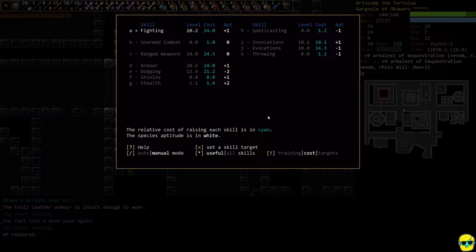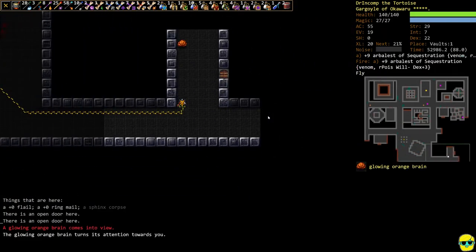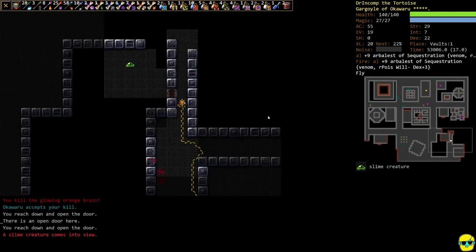Our fighting skill is now getting quite expensive. I'm thinking about what I want to actually raise — do I really want to raise ranged weapons more or keep going with fighting? I think once fighting gets much more expensive than ranged weapons I'll switch, but I'm liking the hit points, so let's keep going.